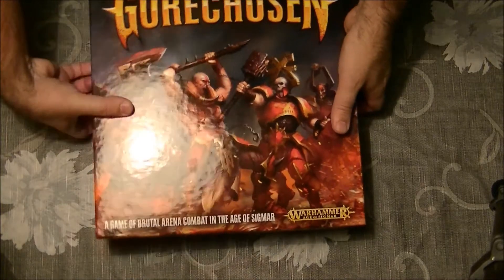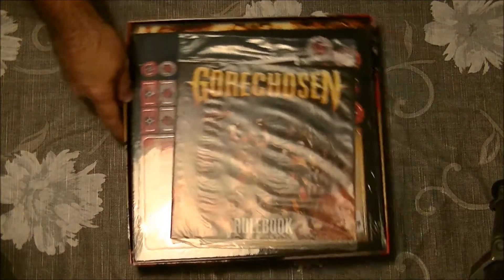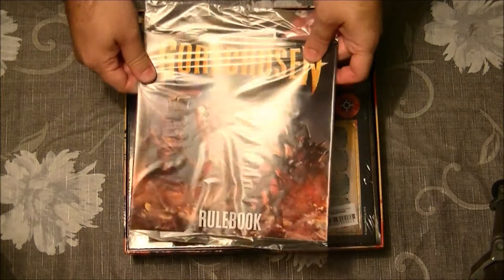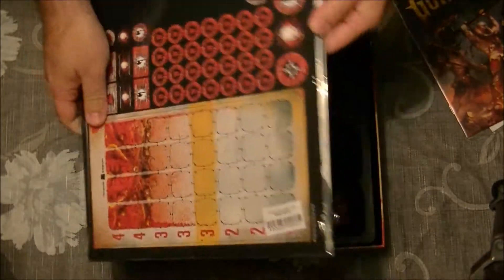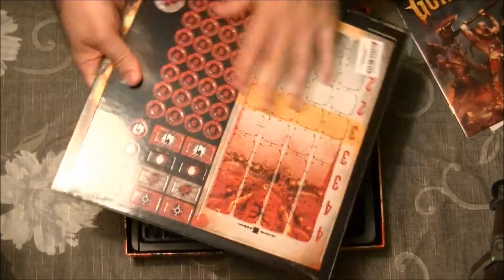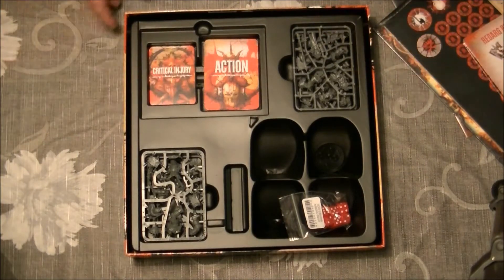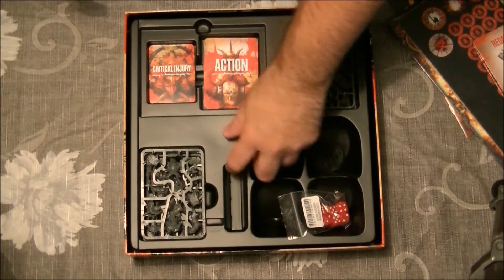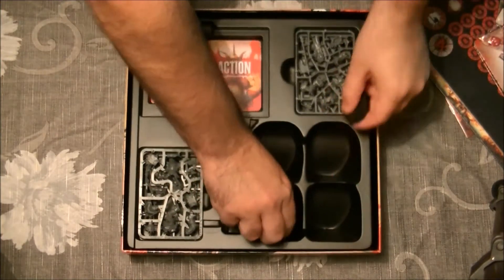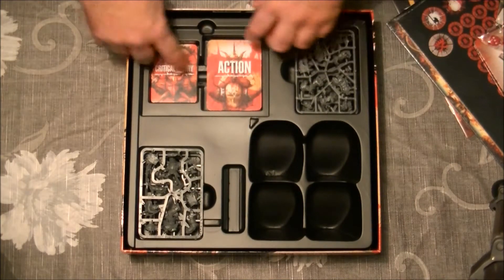So as you can see we have the rulebook, we have the arena, some tokens, we have the cards. The presentation is normally better than what we are used to with Games Workshop. Here we have the dice — the dice will go here once it is open. We have the bases, these are the places to keep your heroes.